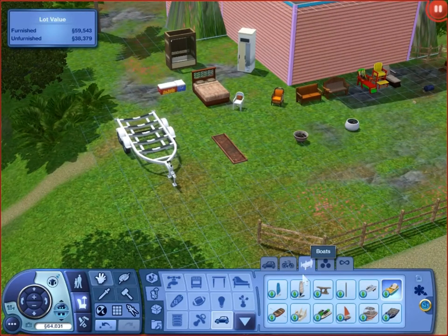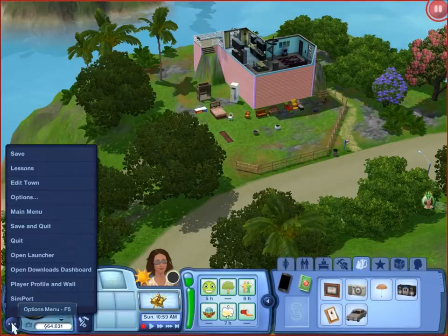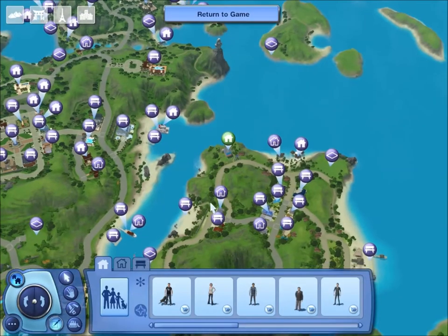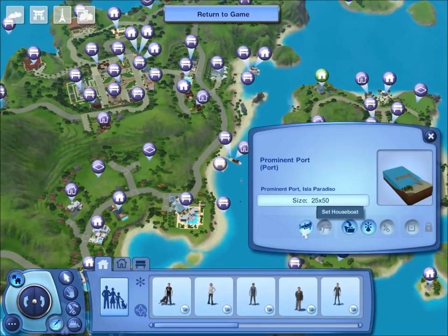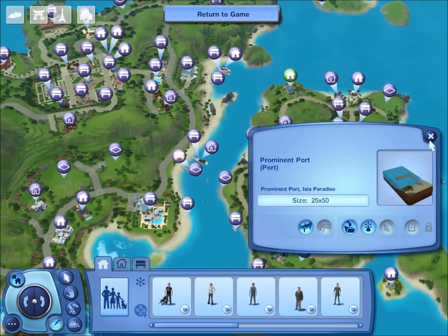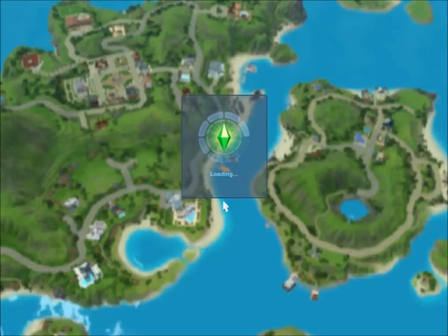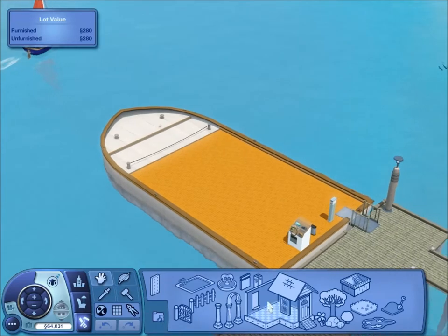Let me get back to Edit Town Mode to show you how to build your own houseboat. It actually took me a while to figure out. You have to go to one of these ports, click on it, and click Set Houseboat. You get to choose from different sizes — barges are square and don't really look like boats, so I'd rather use the curved boats, which actually look like real boats. If you want a really big boat, you can do the barge style. Either way, it gives you a platform and you build on it just like any other house.